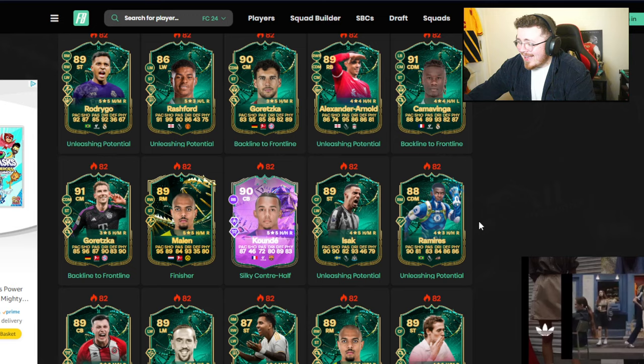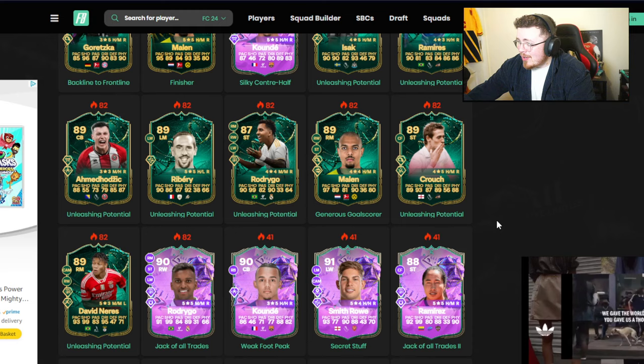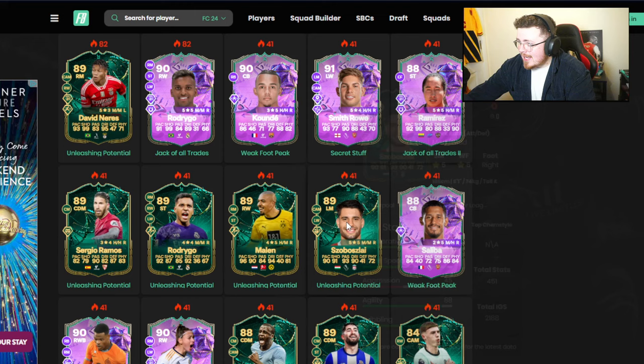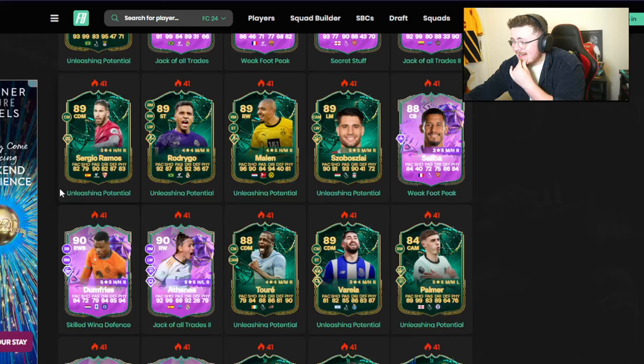Ramirez eligible as well. I'm a Hodzic also. Ribery. There are some really good options in here. Peter Crouch was up to an 89 if you didn't do the other Evo for him. Smith Rowe caught my eye there — at least the potential on this man. I've got this card — that's a mad Shobbas lie. So there are some really nice chains here and some potential for sure.